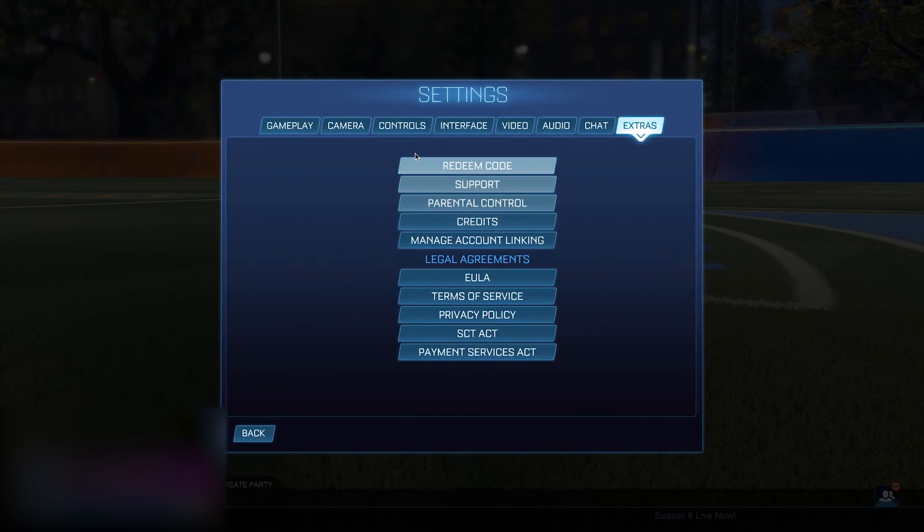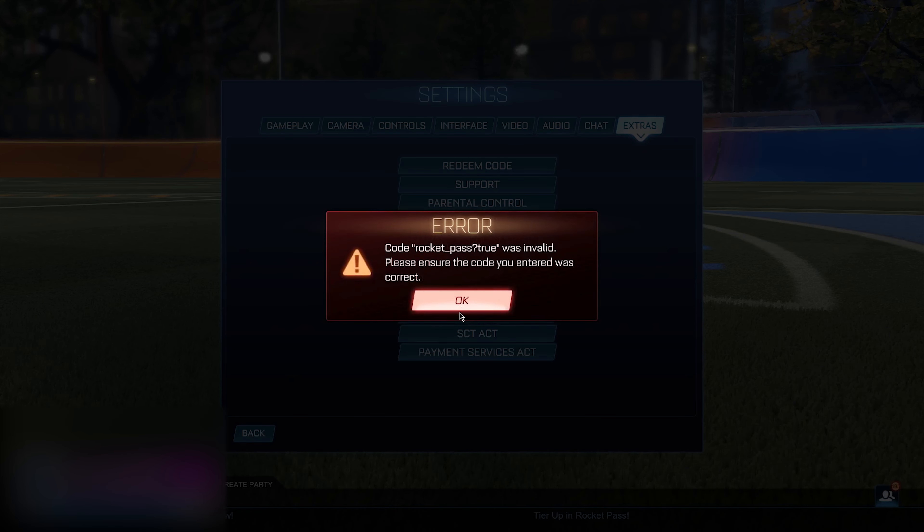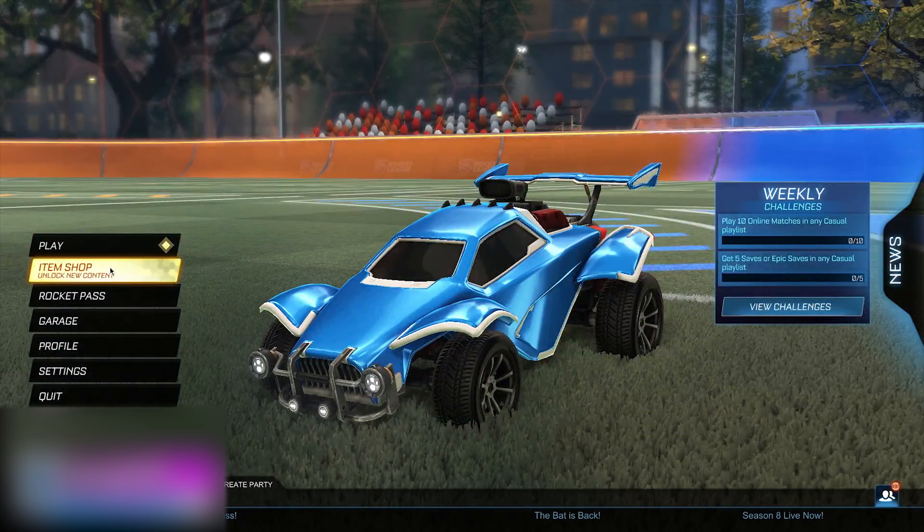To start off, you guys want to head into your settings, go to Extra, go to Redeem Code, and then type: rocket_pass?true. Go ahead and click OK — it's going to say it's invalid, but that is just fine boys. You guys just want to go ahead and click OK.